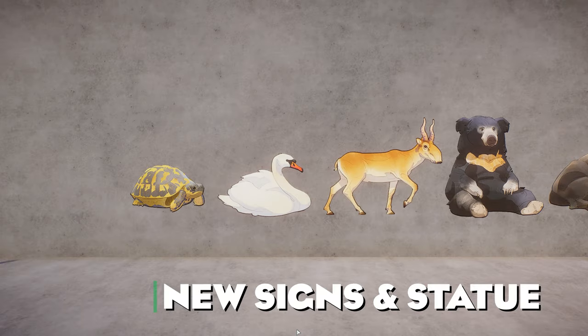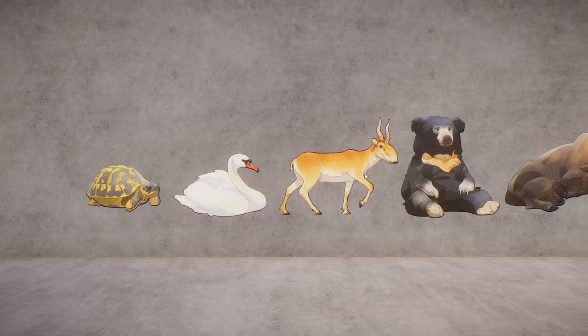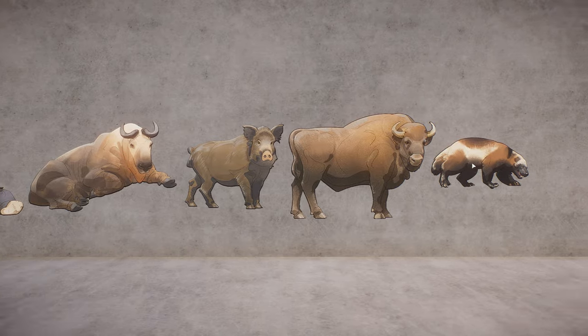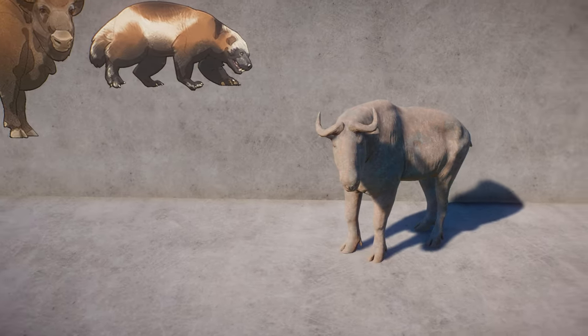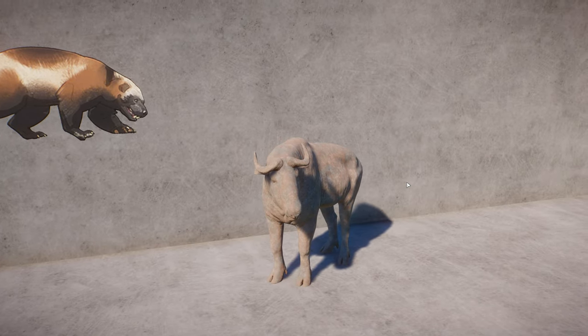As always, the new animals come with new signs that you can place in your zoos — there's one sign for every animal, cohesive with the style from the previous DLC. We have signs for the Hermann's Tortoise, Mute Swan, Saiga, Sloth Bear, Takin, Wild Boar, Wisent, and Wolverine. There's also a Takin statue. I am sure that if you complete the campaign scenario that comes with this DLC, you will unlock the bronze, silver, and golden version of it.